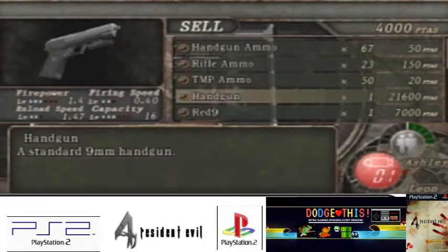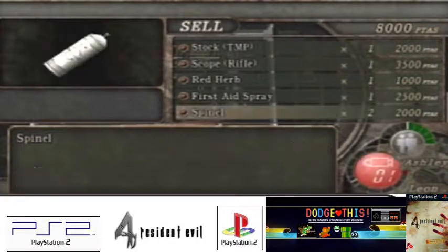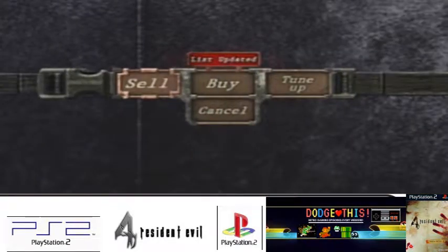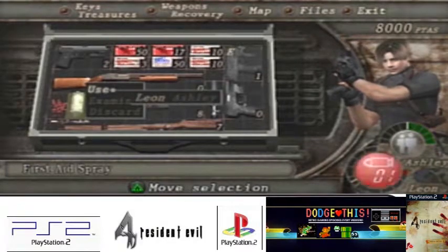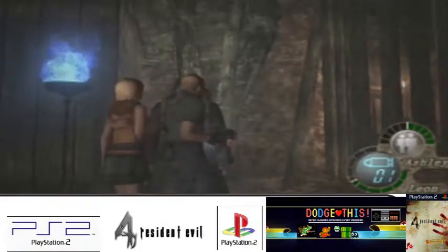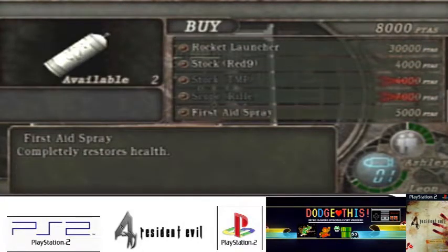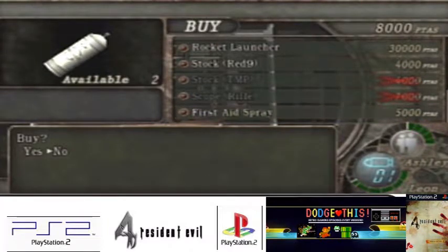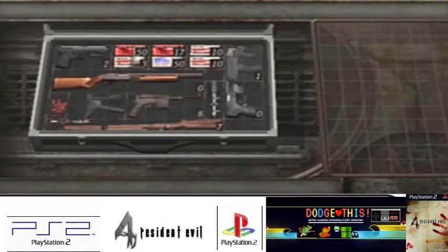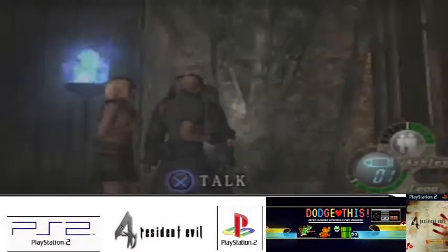What are you selling? Let's see if I can sell anything. I've got two spinels. What I'm going to do is use one first aid spray, but then I'm going to buy another one. Ashley's got full health anyway. Let's buy another one - because this next bit is going to be really tough. Actually, let's buy another one. I can buy the stock for the Red9 later, it's not essential. Right, okay, thank you Mr. Merchant.